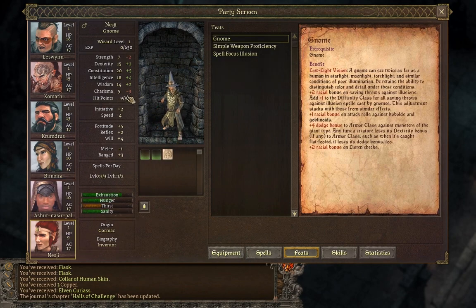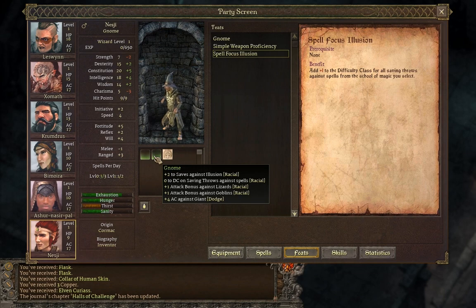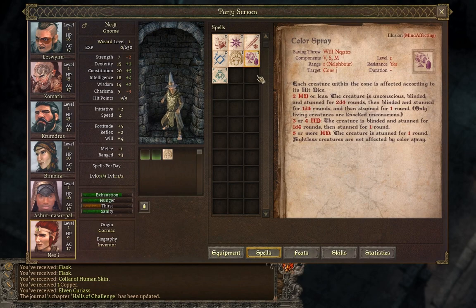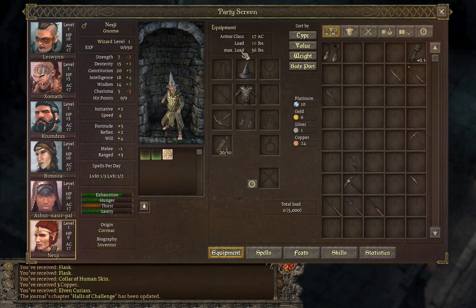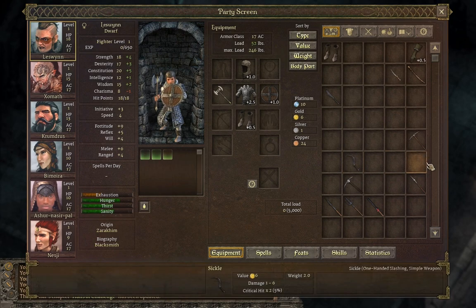For wizard, I used a gnome in order to get spell focus illusion in addition to the gnome's illusion bonus. The spell color spray, which is illusion-based, is the hardest it can possibly be resisted with 18 intelligence, highest possible constitution, good enough dex, and because he has mage armor, his AC is 17. So everyone has 17 AC, which is as good as I can manage.